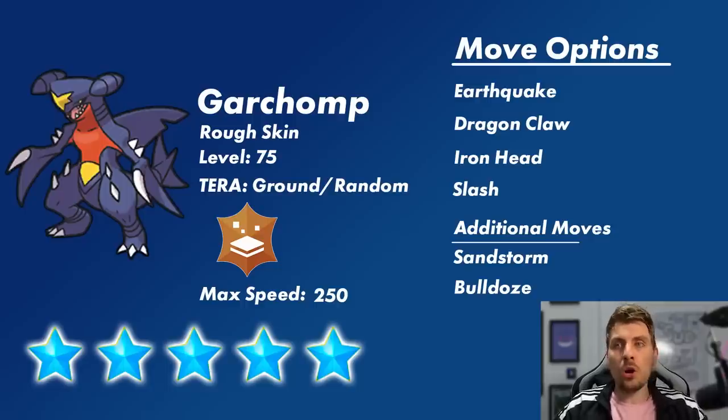The first one we're going to look at is Garchomp. Garchomp is a Ground and Dragon type Pokemon, but predominantly in this Tera Raid its signature Tera type is going to be Ground. It will also have the ability to have a random Tera type, so you're going to be able to go up against a Garchomp with an array of different Tera types. Regardless of the Tera type, the moves it will have will always be locked in.